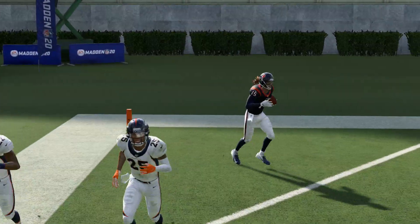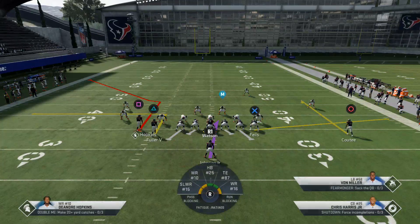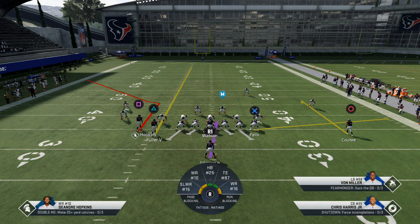As you guys can see, with a faster receiver you can get that real quick for a nice one-play touchdown against a Cover 3 formation. You can even do it against Cover 1 as well, and sometimes against Cover 2, when their safeties are not fast enough.